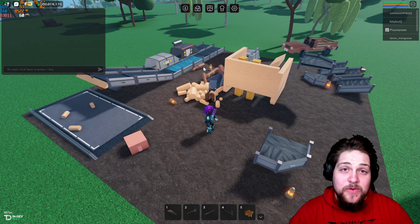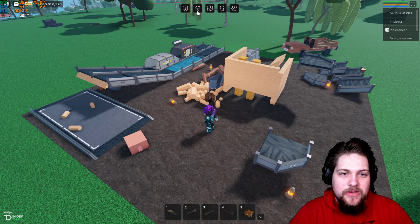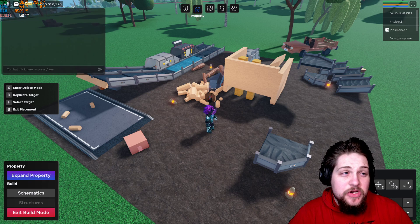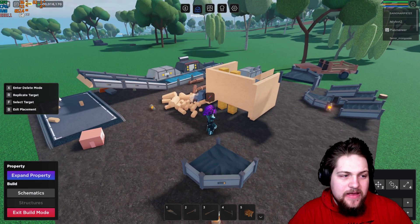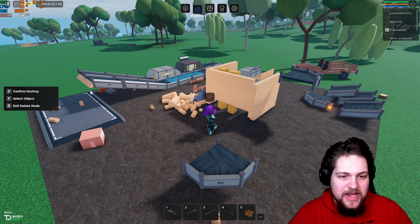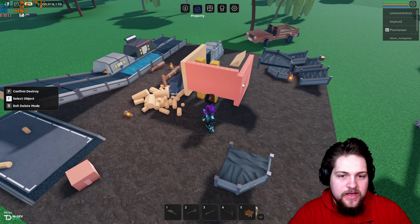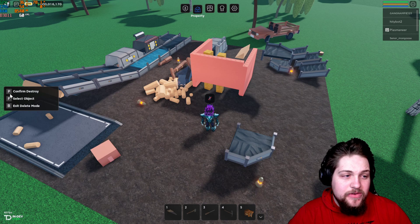To go into build mode, click the little house icon. Since the new update, they actually added a delete mode. If you hit X, you can then hit F to mark multiple pieces you want to destroy, and then hit P to confirm destroy.